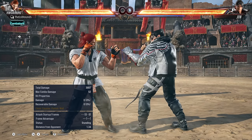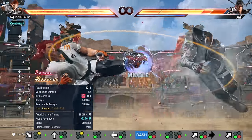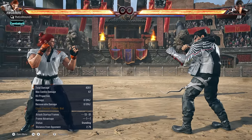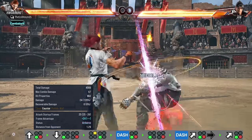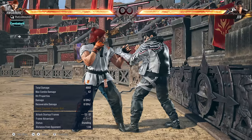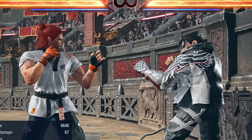Everything is plus on block — I told you. Now on to his combos. Down-forward two and back three combo is exactly the same. His right flamingo forward four-four counter hit combo, his orbital combo, and at the wall I'm just gonna do four-four back three.